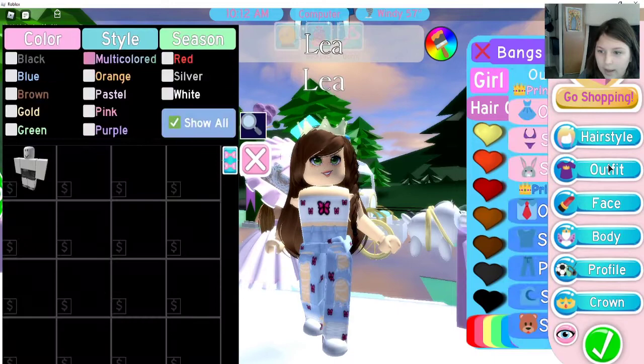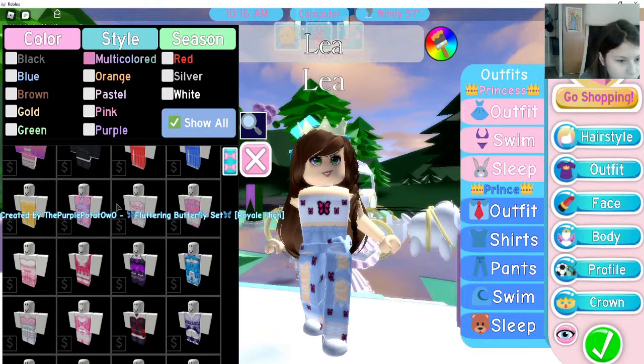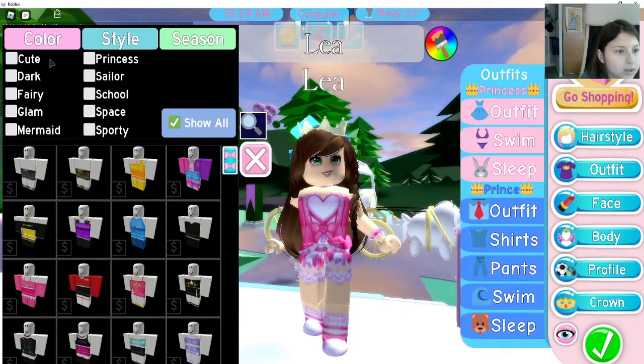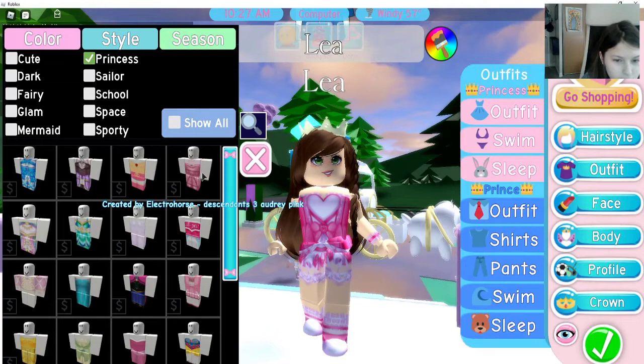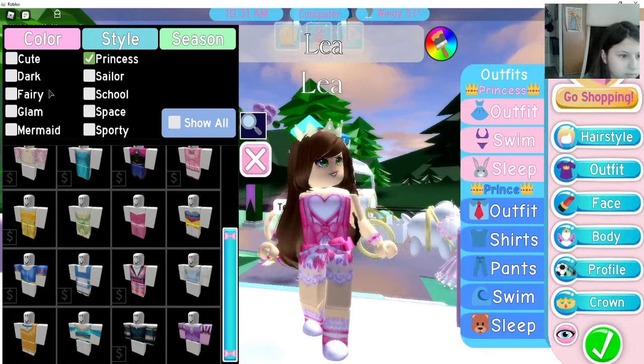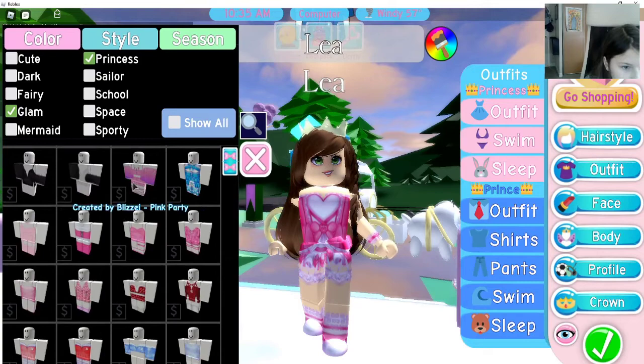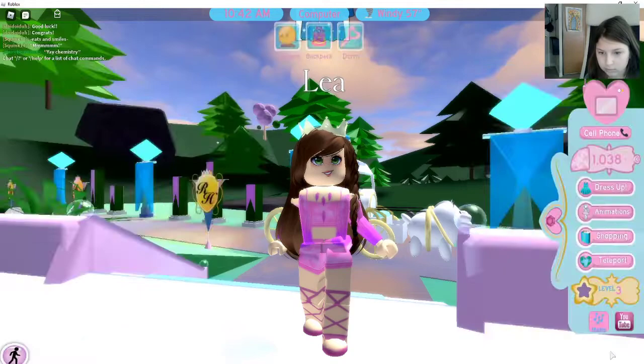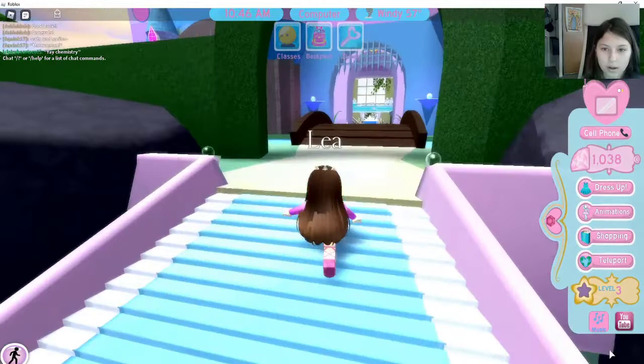I'm just looking for more options if I like this — we'll choose a different one. Looks like it's all good. Now let's choose the clothes — I'm gonna go with something pink for today. Let's see, oh this one looks nice, I like this style. I think this is the one. Let's choose a princess style. Oh look, here's Audrey from Descendants. This one looks really nice, I actually like it. Let me check for any more — actually I like this one, okay let's go to school.